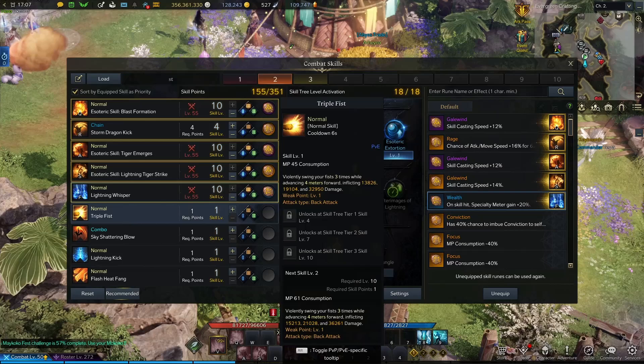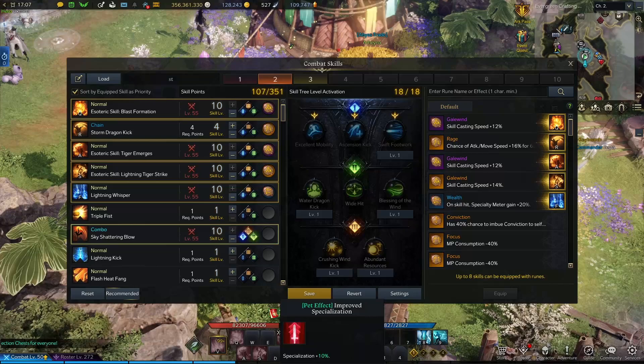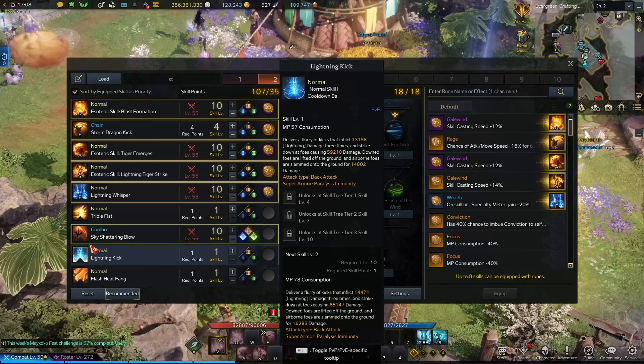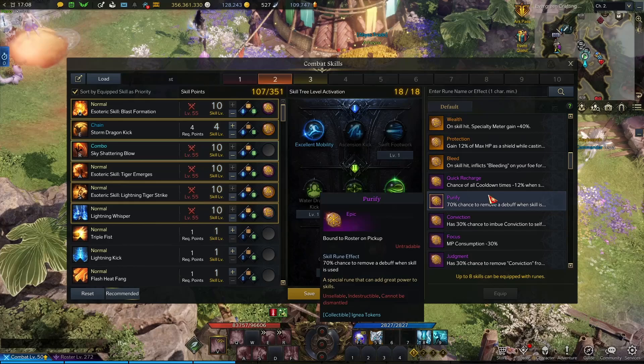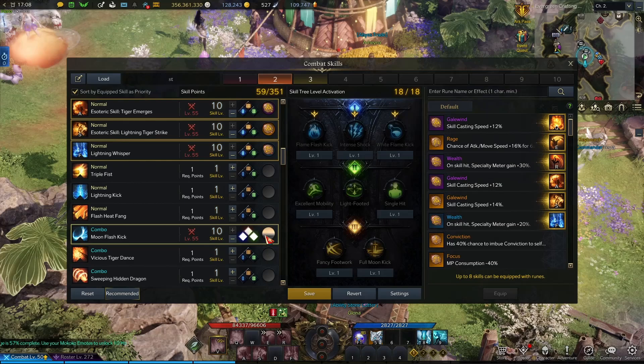For Lightning Whisper, let's scroll down to Blue Wealth — boom. Now we want Sky Shattering Blow. I have it on R on my Wardancer, so I think I'll put this on E and then put this on R. We want mobility, the wind icon, and the bubbles. Then we want a purple Wealth on that.